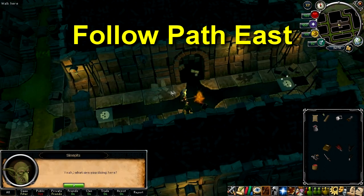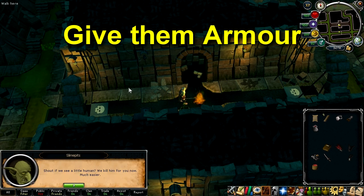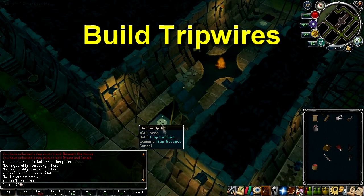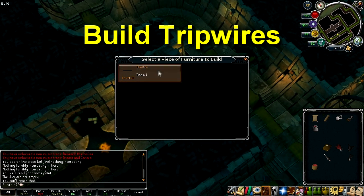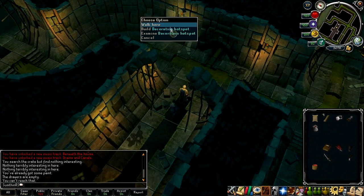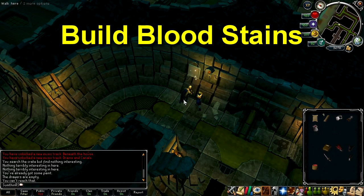Follow the path west and then north, ignore the guard hotspots and build more bloodstained decorations on the west wall just north of them. Follow the path east and talk to the two goblins and convince them to be the guards. They'll ask for armor, so give it to them when they do. Build a tripwire trap near where the goblins were stood and build another tripwire further east along the path. Just to the north of the tripwires on the east wall, build another bloodstained decoration.